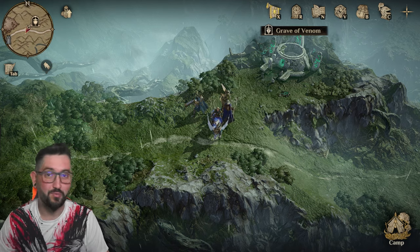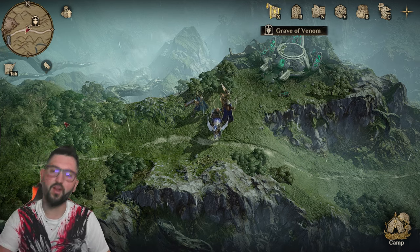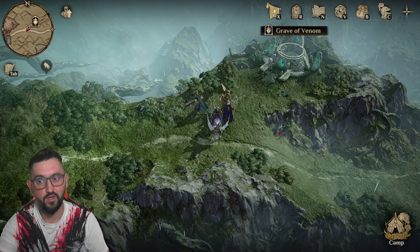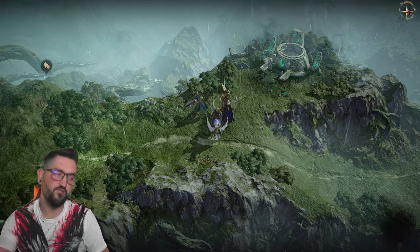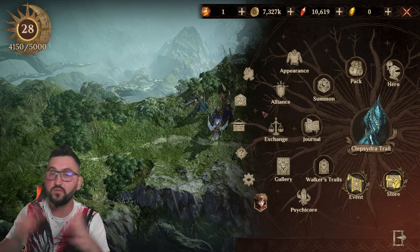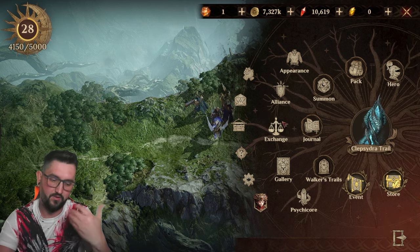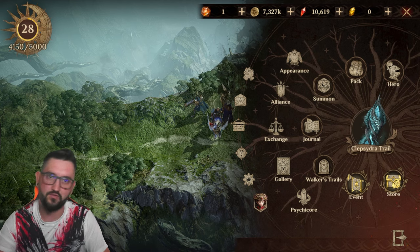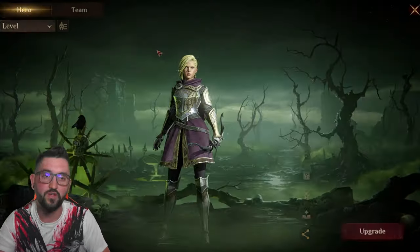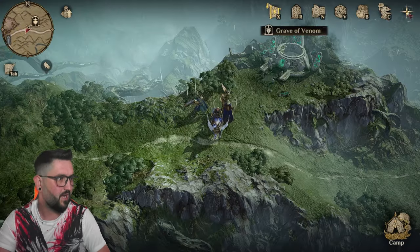Hey guys, this is Odd One Gaming. This is going to be another Dragon Age Silent Gods video. Today I want to show you a really fun team that I'm using to beat the Grave of Venom on Stage 9. I didn't do this in the first few days when it opened because it is a bit difficult — you have to have certain heroes, certain artifacts, a little bit of gear, and usually you'd prefer to have them be five-star ascended.